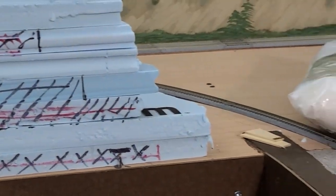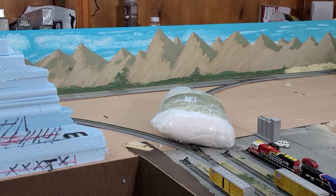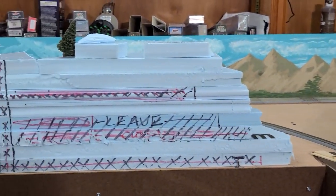But before I get to the mine, there is one other thing I need to do. As you can see, I have my shipment of sculpt mold that I ordered. I need to add that along the back with the backdrop and get it at least drying so I can paint it in the next couple of days. That way, while I'm working on the mine itself, the back stuff will be done and I won't be reaching over the mine trying to get that scenery done. So I'm going to get the sculpt mold mixed up, then start working on the mine and the tunnels.